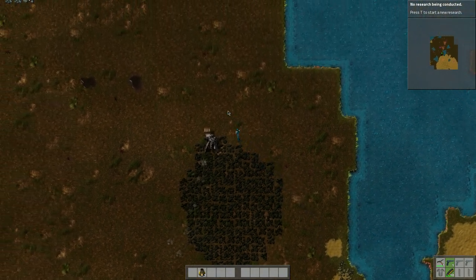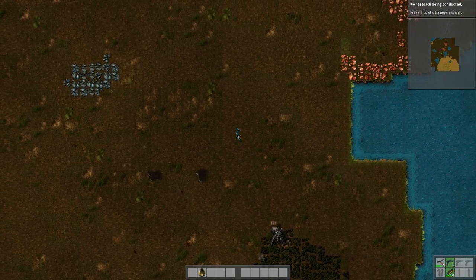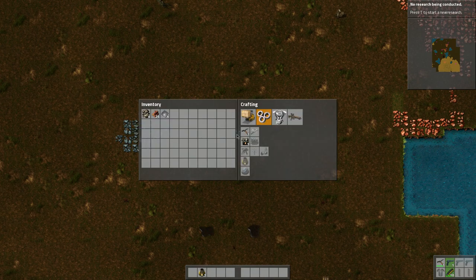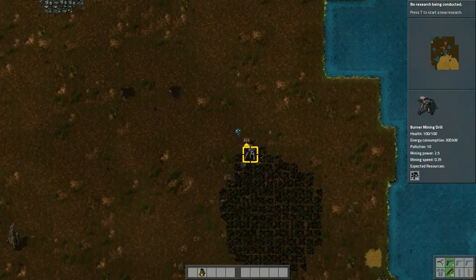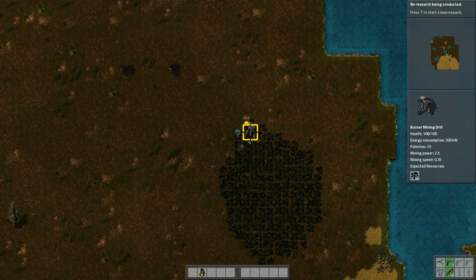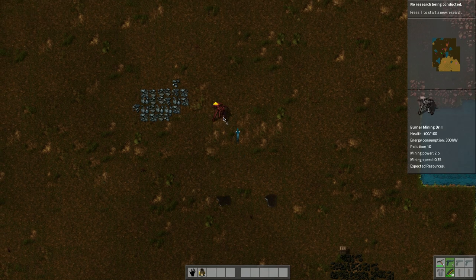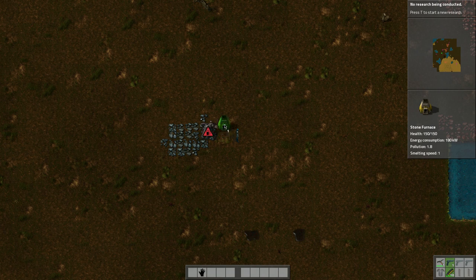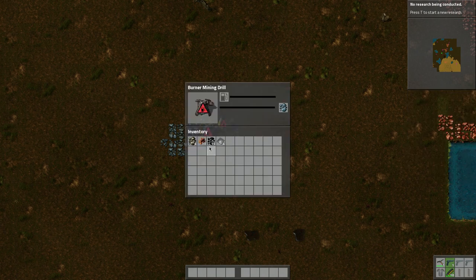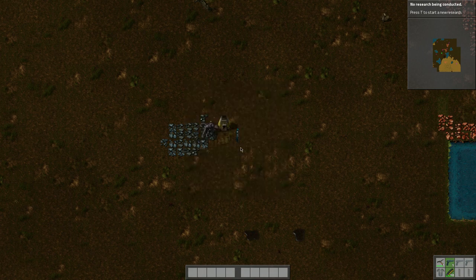I need iron plates — oh, that sucks. How are we going to do that? We've got 15 in here, that's a good start. Let's take this down, bring this guy up over here, rotate it, and place it there. Then let's put in half the coal for processing.